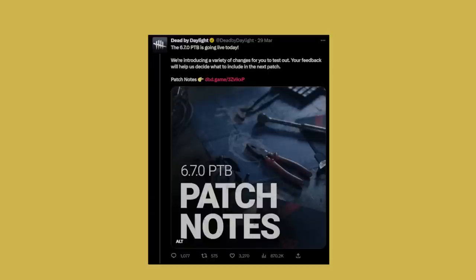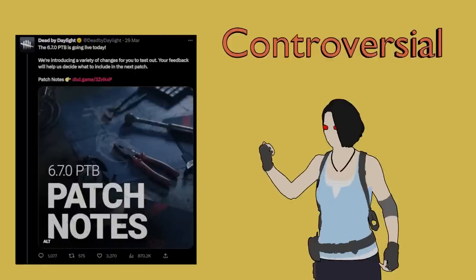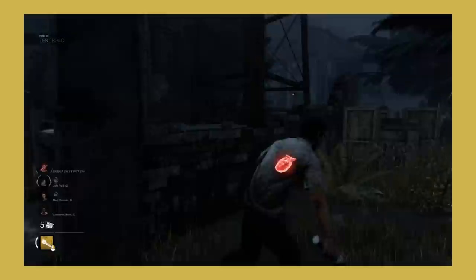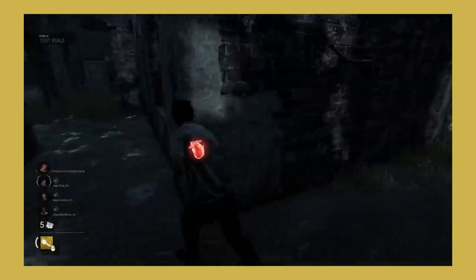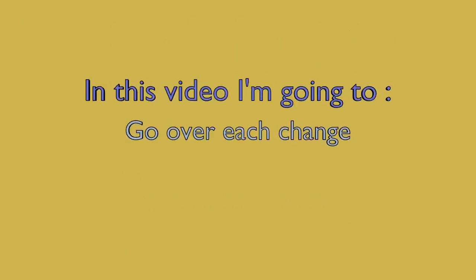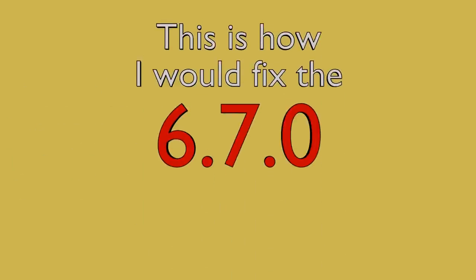The recent Dead by Daylight PTB has been one of the most controversial updates in Dead by Daylight's history. It has been a while since I've seen such backlash over an update. But is this update really that bad? After playing it for myself, there are definitely some changes that I believe miss the mark, but there are also a good few that I believe are beneficial to the game. In this video I'm going to go over each change, talk about if they're good or bad, and what I would do to change them. This is how I would fix the 6.7.0 mid-chapter.